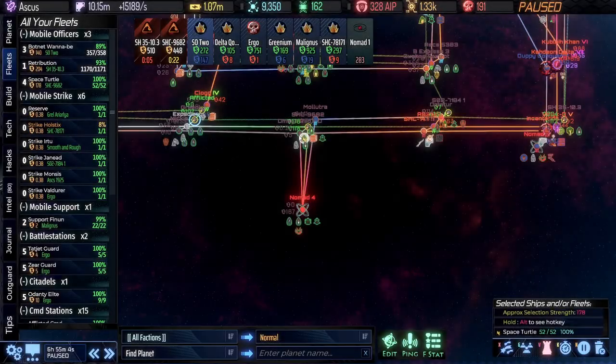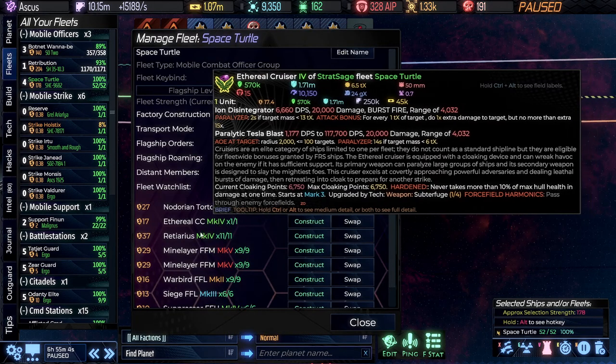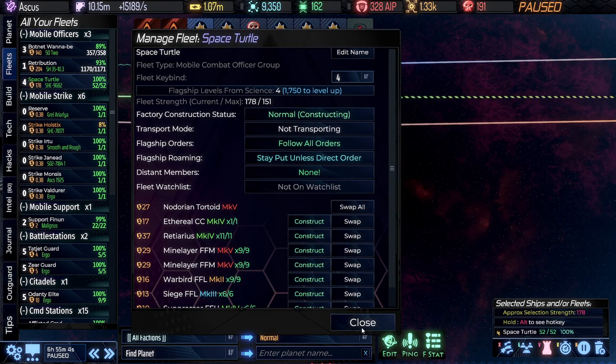Then we have the Space Turtle, a.k.a. the Nidorian Tortoid, which has the Ethereal Cruiser and a bunch of frigates. I'm going to be adding another FRS ship to this one, but we haven't done that yet.